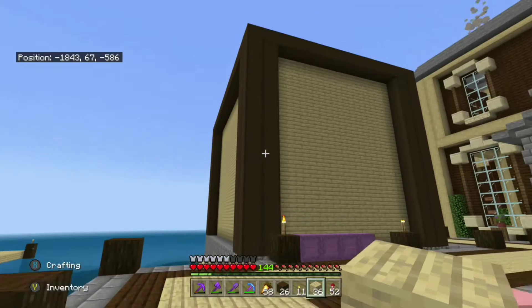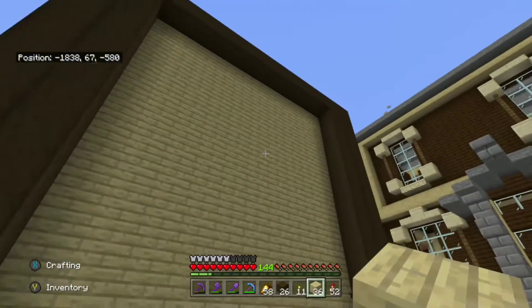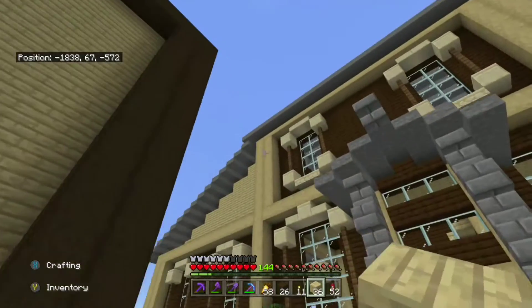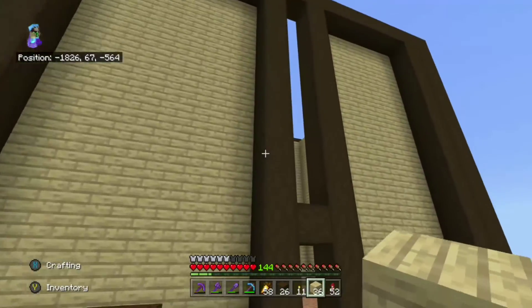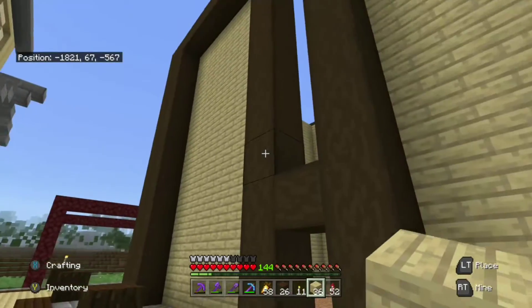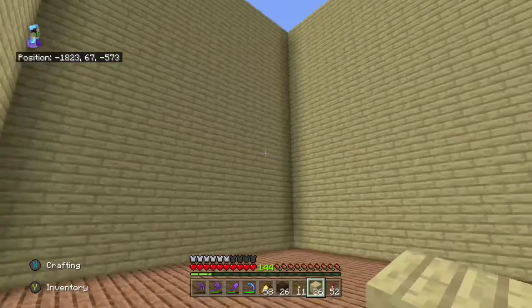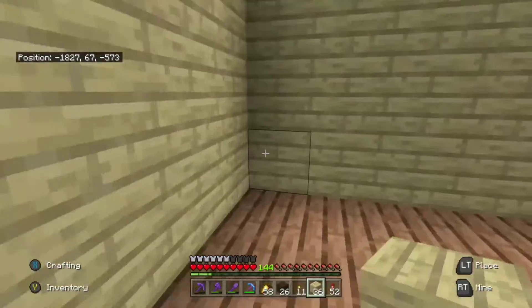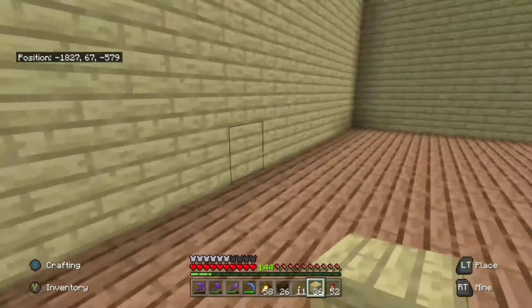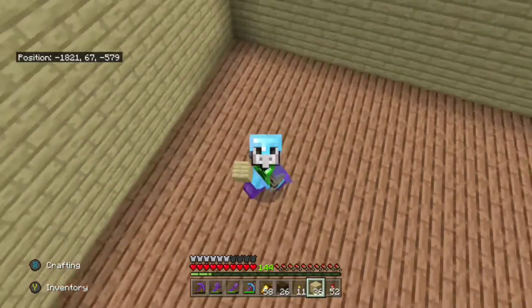I've added birch wood planks to the wall. You can pick any block you want — wood, stone, any color, any texture. I would keep in mind to either make it contrast your framing block or complement it. Those two schools of thought are both valid. At the end of the day, as long as you like your build, that's all that matters. Experiment and try different blocks — you'll quickly find what works together and what doesn't.